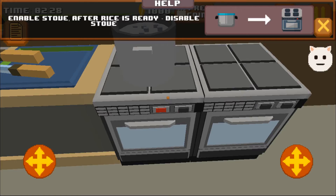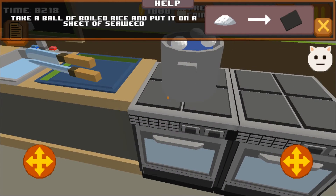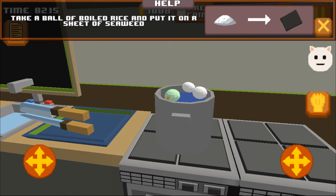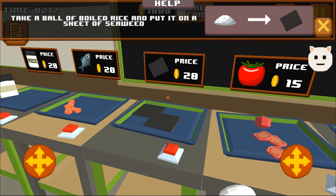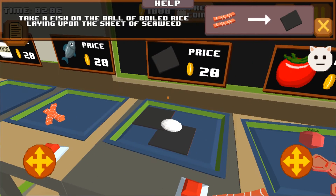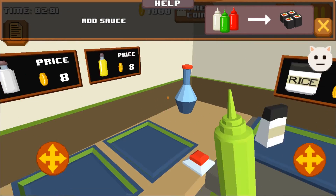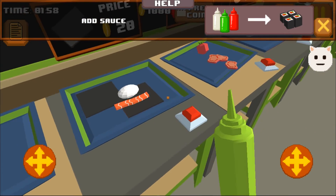Let's wait. Add fish and a lump of wasabi. Now I can twist a square cylinder.